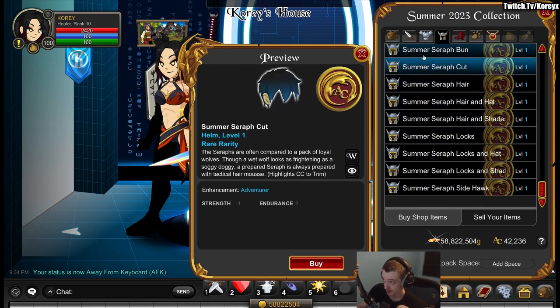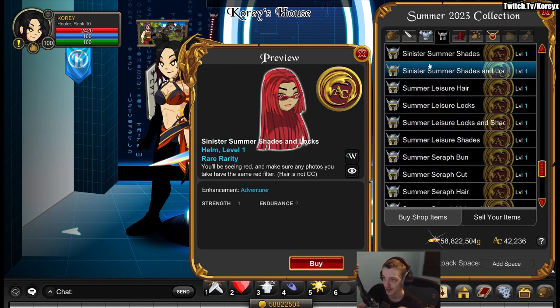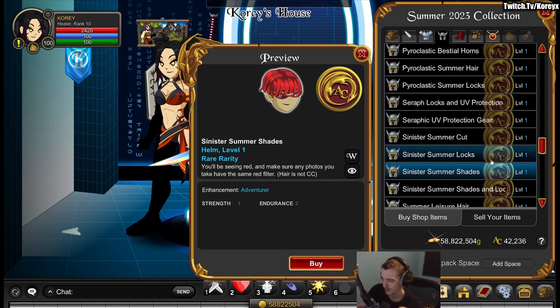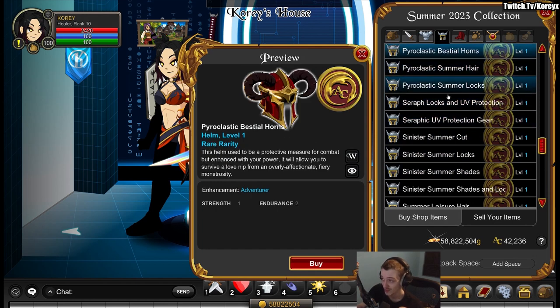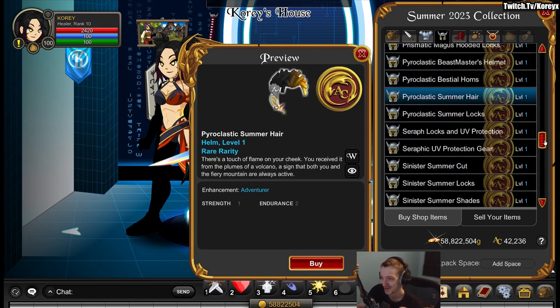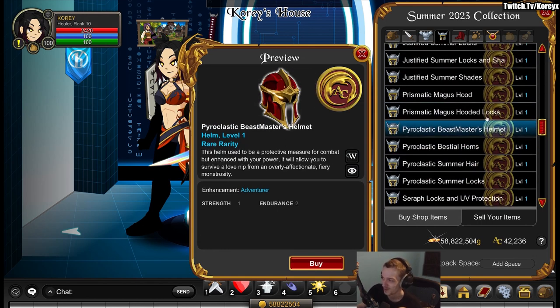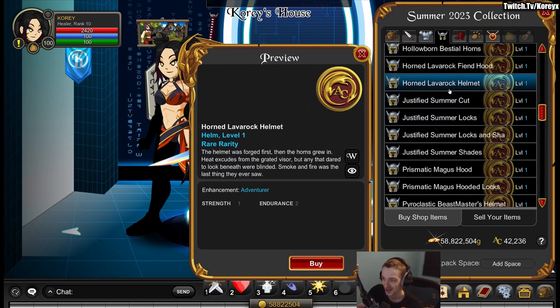For hairstyles this week, there are twin tails that are actually sick. Some Valorant-inspired cuts as well — there's a Viper one I think. Is this also a Valorant one — the guy with the flashbang? I played like a couple of hours of Valorant so I'm not too familiar.